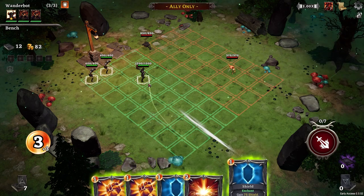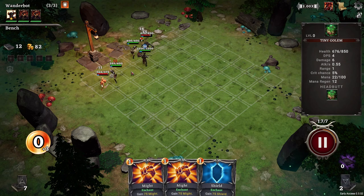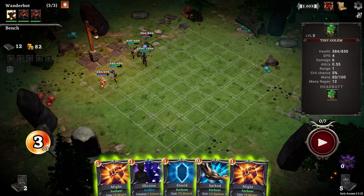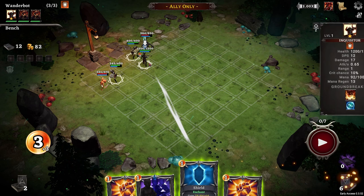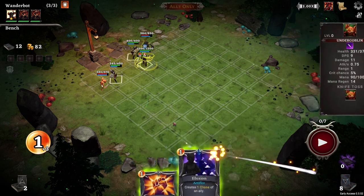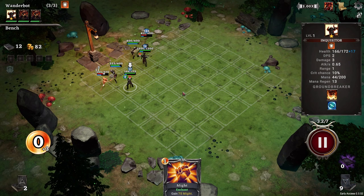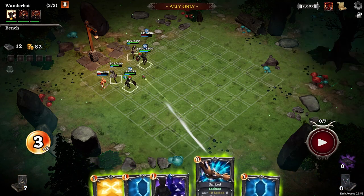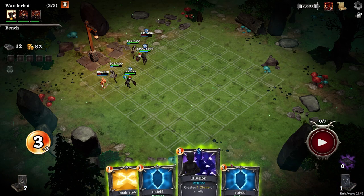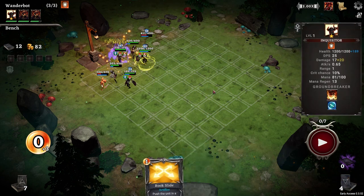I'm going to move these guys over here. Shield him, we'll do a fracture. Let's do spikes and shield first, and might, and then we clone. He gets to keep the might - they always kind of want to clone last. Spikes, and shield, and shield again, and clone again.